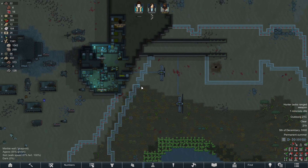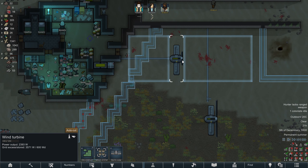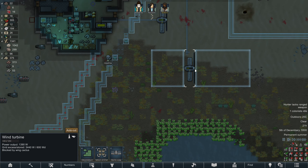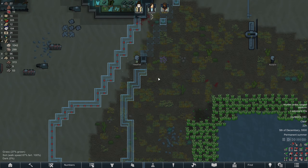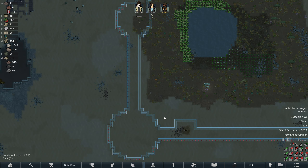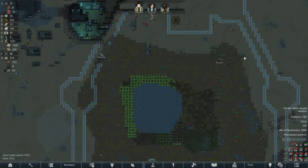It might take a while to build all this with just three people, but that's okay — it's a work in progress. I can also start deconstructing this too since we've got a new one. The interior part of the wall is going to be marble, since that's going to probably connect to other rooms. And the exterior part is just sandstone, since it doesn't matter as much.